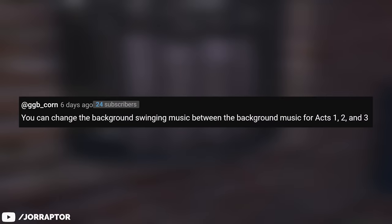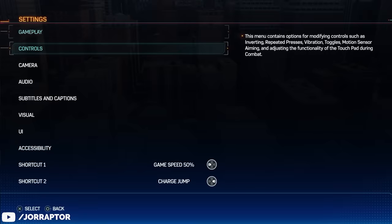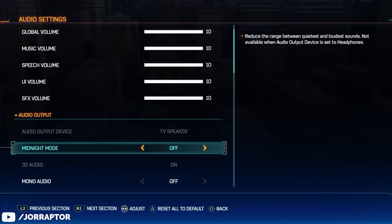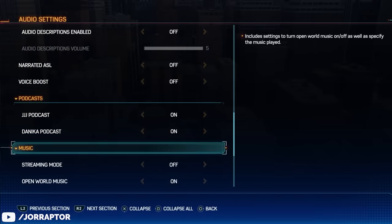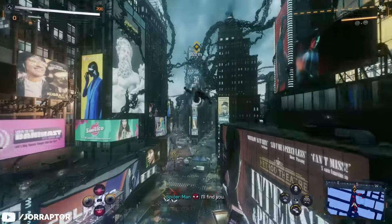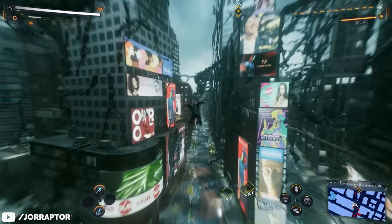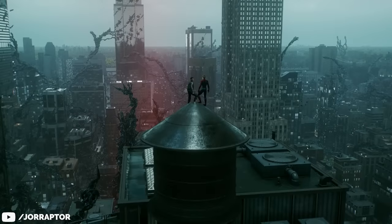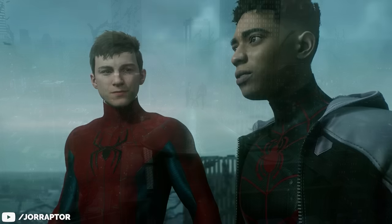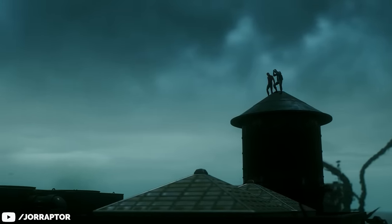GGB Korn in the comments noted that you can now change the background swing music between the background music for Act 1, 2, and 3. If you go to settings, then audio, and scroll all the way down to music, you can now switch between these three tracks — so go back to the very ominous Act 3 sound when the symbiotes were taking over New York, which really changes the feel of the game. It can only be activated after beating the main story, so it's not immediately available in New Game Plus.